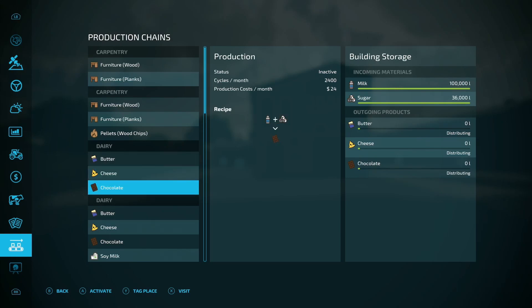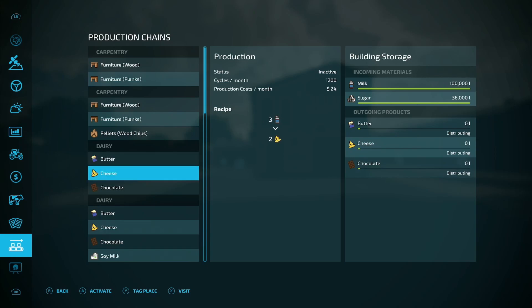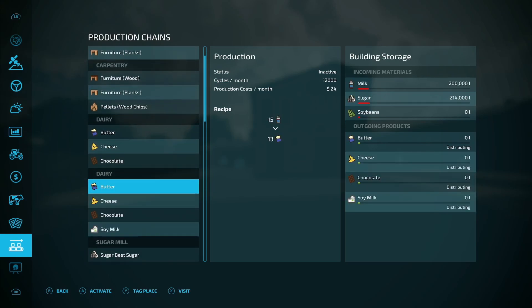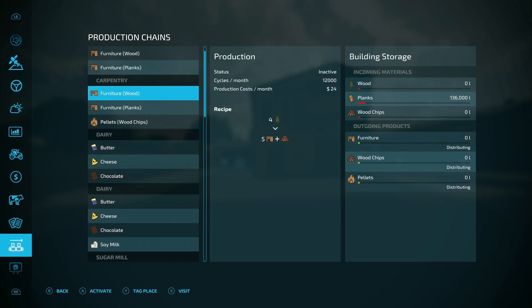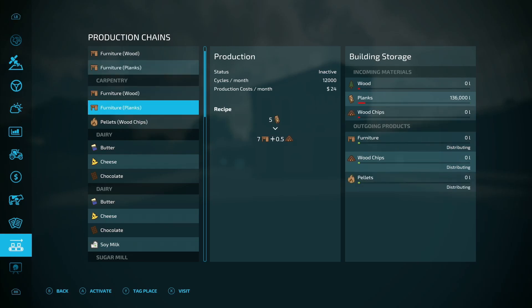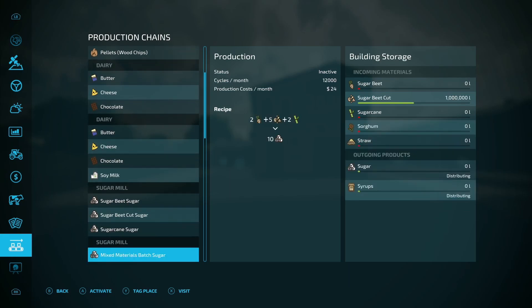Going down the list, I put as much milk and sugar as I could in the base game one, then basically double or more in every production. Milk is 200,000 liters, sugar is 214,000 liters, and we're making butter. Butter is the same ratio. The cycles per month is higher though - carpentry costs 72 per month for the base game versus 24 for the modded one. For planks into furniture, cycles per month is 240 base game versus 12,000 for the modded one - that's ridiculous.